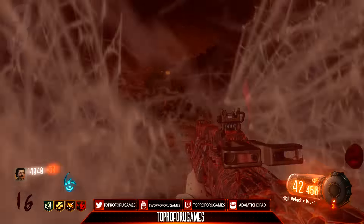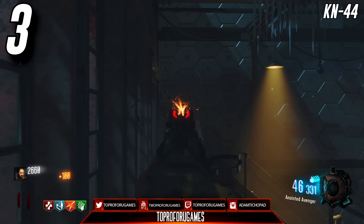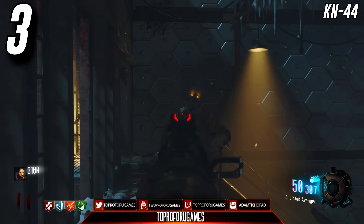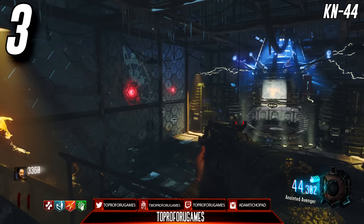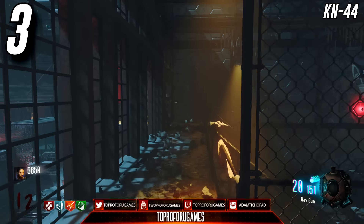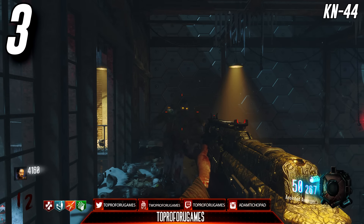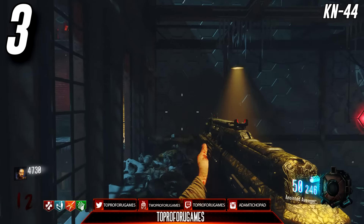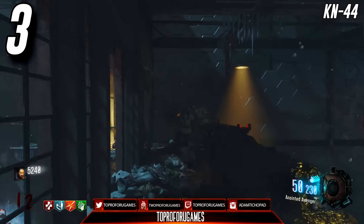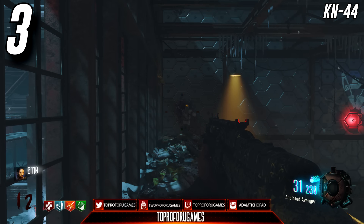Sliding into the number 3 spot, I've got the KN-44 — one of my favorite weapons in Black Ops 3 Zombies. I already have 5,000 kills with this weapon, and the next closest weapon I have is around 2,000 kills. I've been using it so much, especially on the Giant. If you're playing the Giant, I recommend getting this wall weapon and pack-a-punching it, because it's located at the bottom of the catwalk right beside the teleporter, so you can constantly buy ammo for it and get those liquid diviniums.